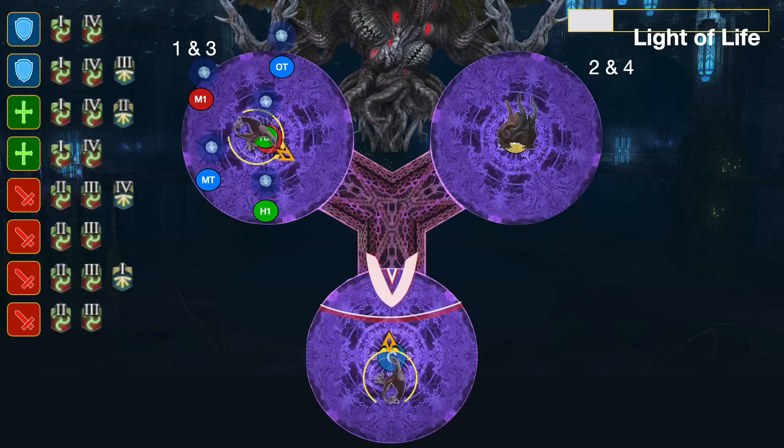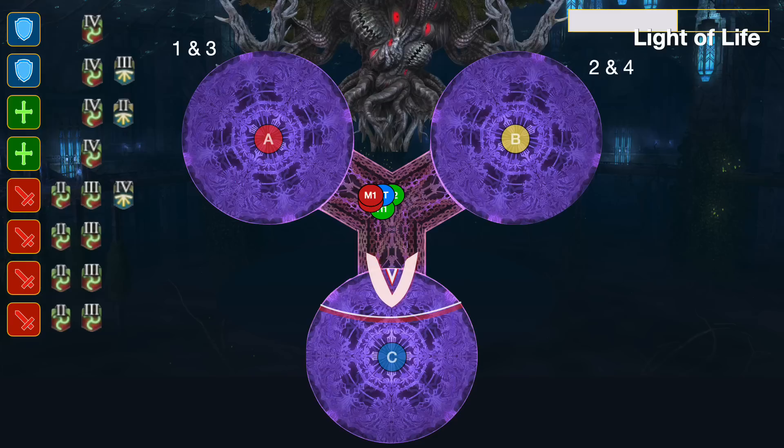Start to run middle and heal up, and swap over towards the second platform. While doing this, look at your debuffs — DPS are going to be spreading next, while tanks and healers are going to be stacking next. Once again, the spreads and the stacks go off at the same time.